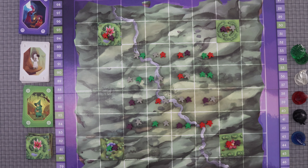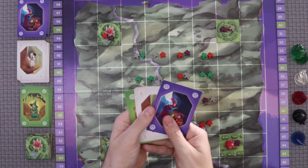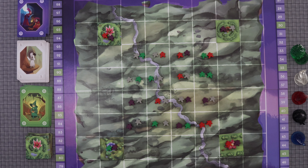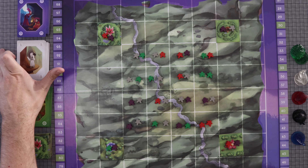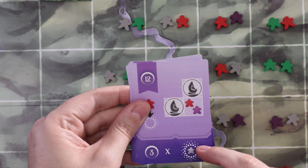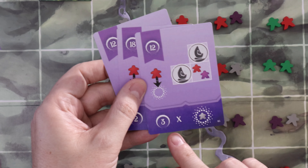Once your board is set up, give each player five cards: two garden cards, two monument cards, and a single divinity card. Then set up the end-game scoring objectives by revealing cards from the divinity deck until you have one of each kind of end-game scoring condition. The top part of the divinity card does not matter for this — it's only the bottom portion.